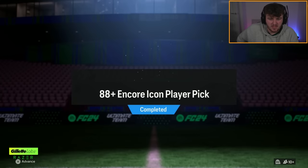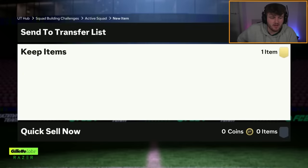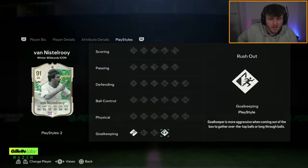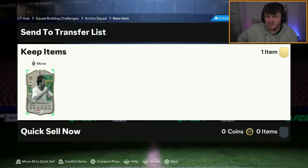John's got to build his 88 plus encore icon player pick. I feel like we've not had a good amount of high-rated Future Stars or Team of the Years, EA. And I stand corrected - just more Winter Wildcards. There are playstyle pluses for goalies, but EA have just not given a single goalkeeper a playstyle plus this year. I wonder if it's because they'd be so ridiculously overpowered. EA just haven't given any playstyle pluses to any goalkeepers, which kind of annoys me.